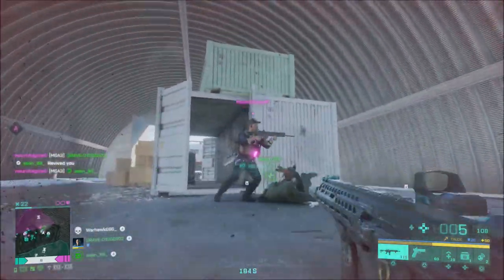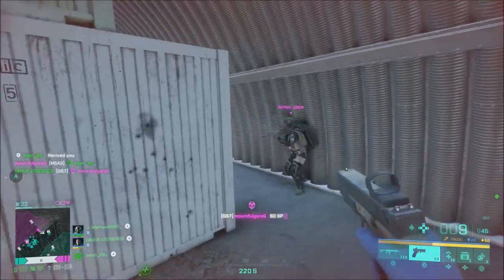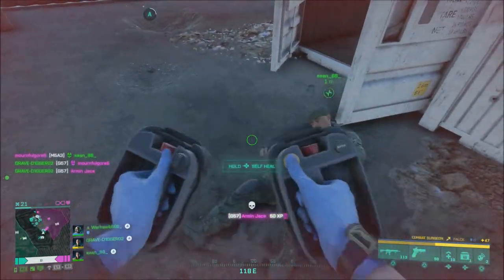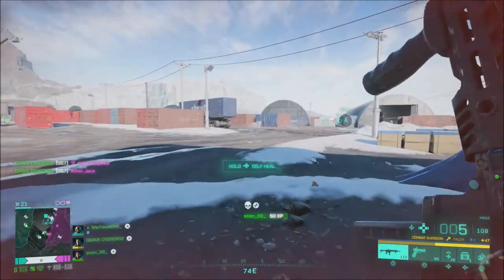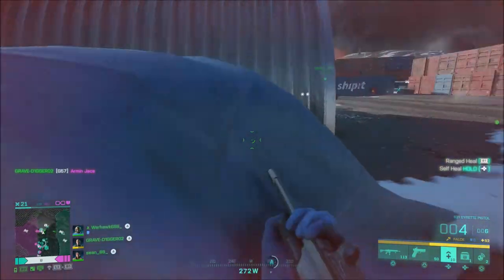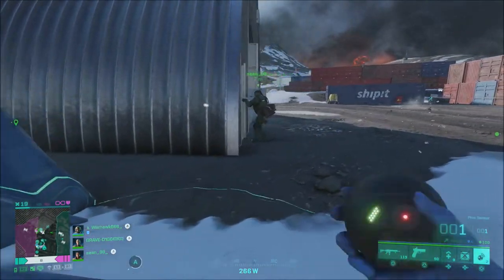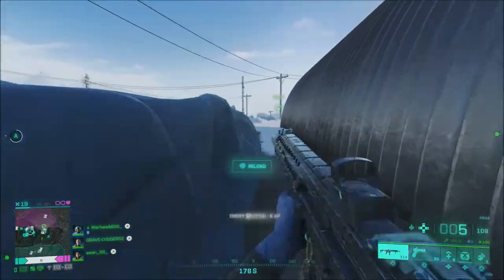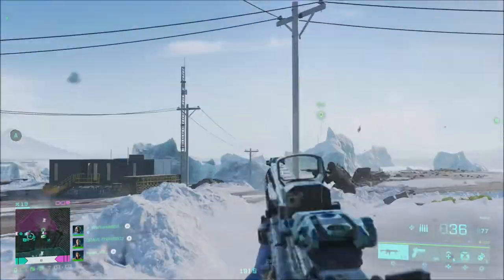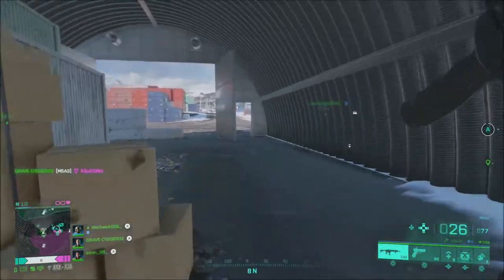They improved the hipfire accuracy of all SMGs to make them better stand out from the automatic weapon archetypes. LMG dispersion and recoil have been lowered to improve performance in sustained fire. There are also additional improvements to recoil for all weapons, more specifically for automatic weapons. They increased the close range damage and consistency of the MCS-880 with buckshot shells. They also fixed a bug that caused bullets to be fired below the player's aim for the SFAR-M GL and the K-30.